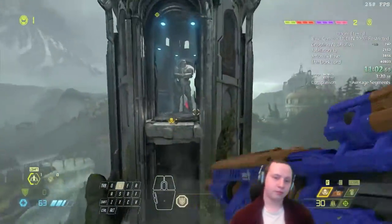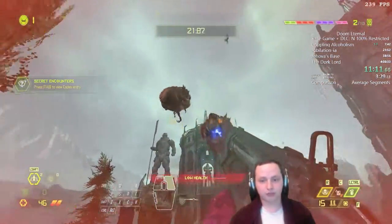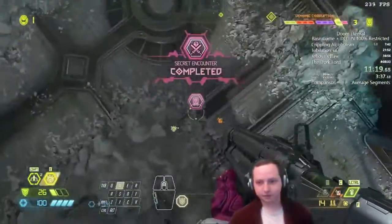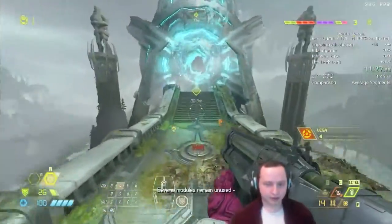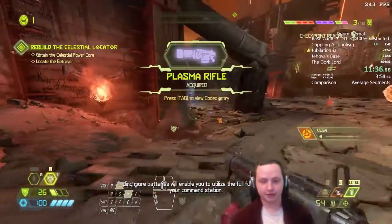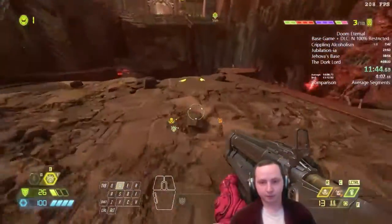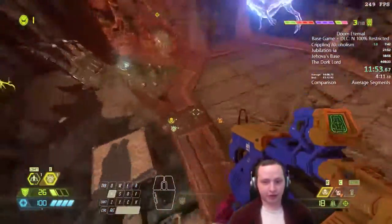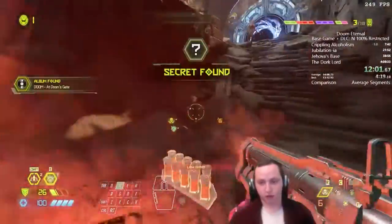Secret encounters are optional little encounters, but since this is 100% we have to do all of them. Here we do a death warp to teleport right before these cacos. In terms of bunny hopping, it's pretty hard to do just by hitting space bar, so we bind jump to scroll wheel. We're upgrading sticky bombs because a higher explosion radius is really good for clearing fodder.